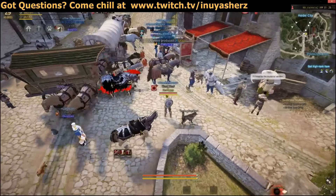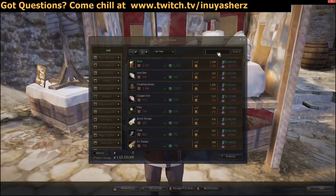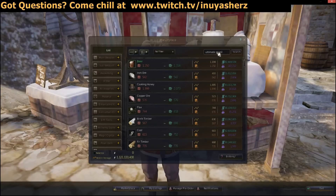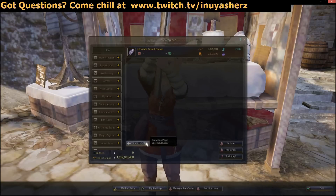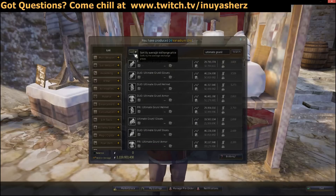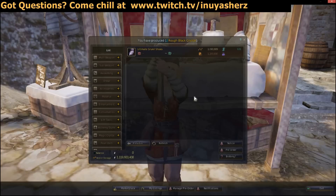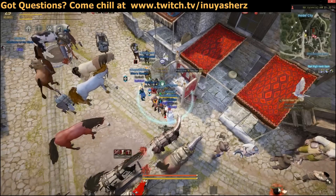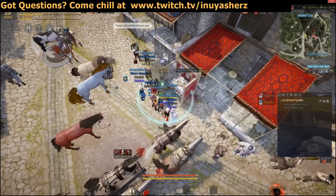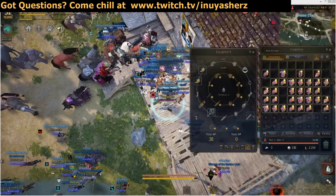Our first step to setting up the Ultimate Grunel method will be obtaining Ultimate Grunel armor. Head over to the marketplace and buy Ultimate Grunel armor at its base. For example, there's a pair of Ultimate Grunel gloves here for 1.2 mil. As people craft these they end up posting them to the market. You can sort by price to get the plus zeros right away — they're gonna be roughly 1.2 to 1.5 mil each. You can set notices on these so whenever one is posted to the market there will be a notification and that item would be available within the next 10 to 15 minutes. Your goal is to get a bunch of Ultimate Grunel pieces so you have a lot to work with.